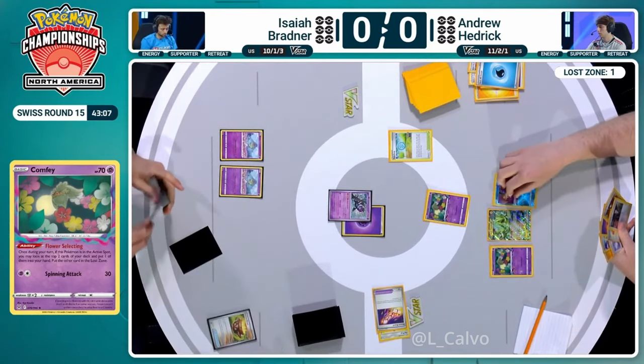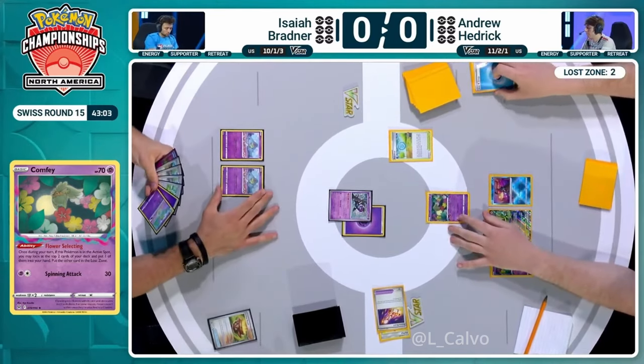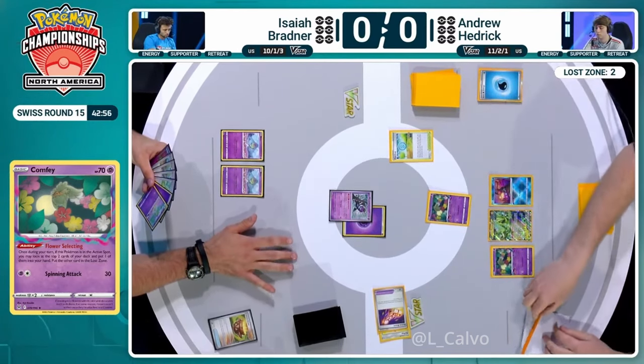Not a Cramorant swing either. This is a huge break for Isaiah. That is a win. We've got two cards in the Lost Zone but not much else. Isaiah's actually managing to get another turn to just start setting up here. This is a big win.